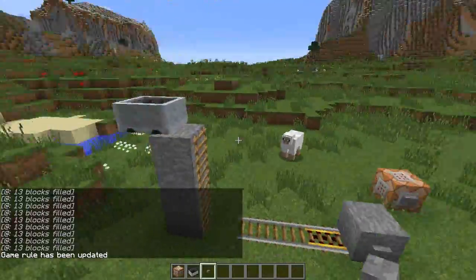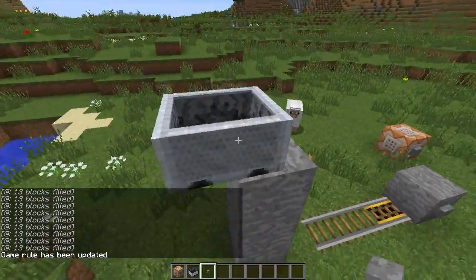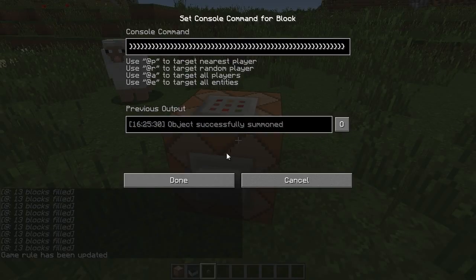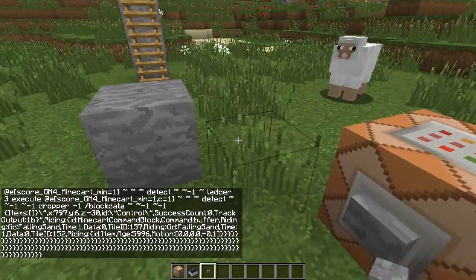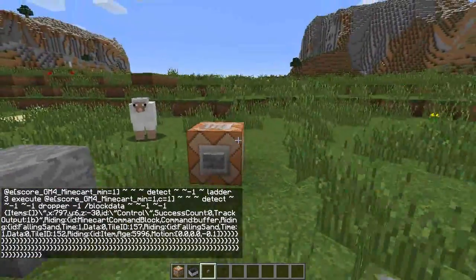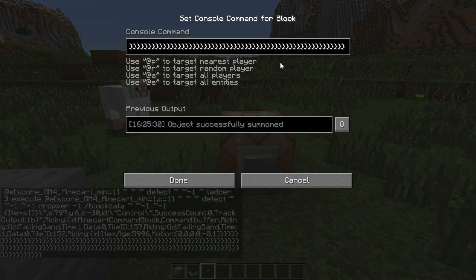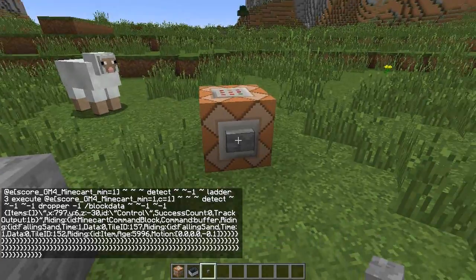Welcome to an announcement video. I would like to tell you about Gamemode 4 One Click. This is a system that I've just rolled out to the majority of the Gamemode 4 modules, which allows you to copy some code from the Gamemode 4 website, paste it into a single command block, and push a button.